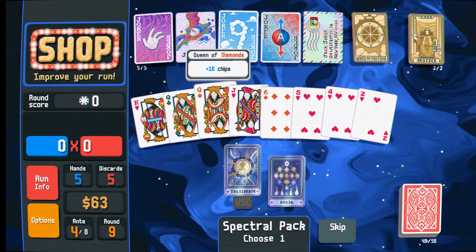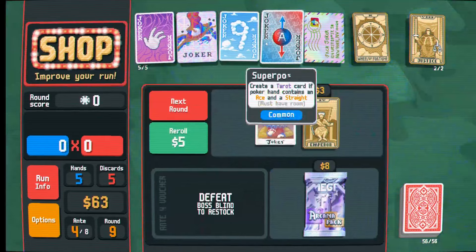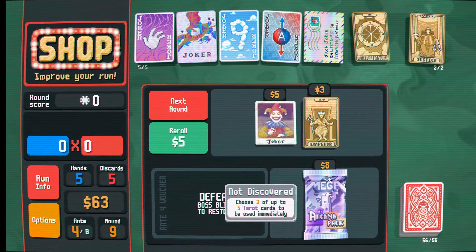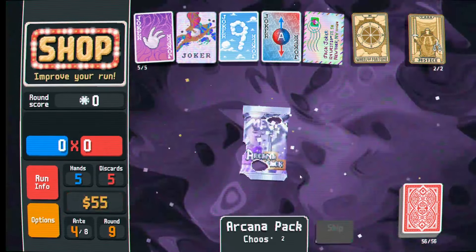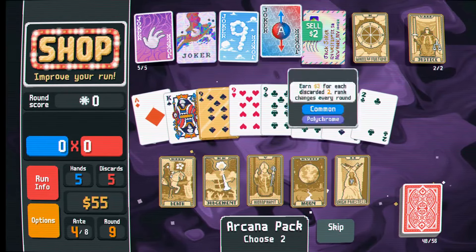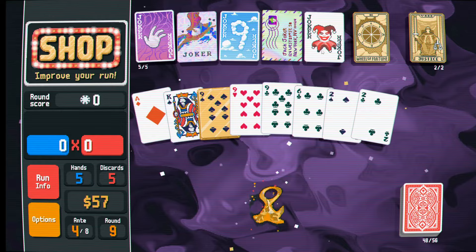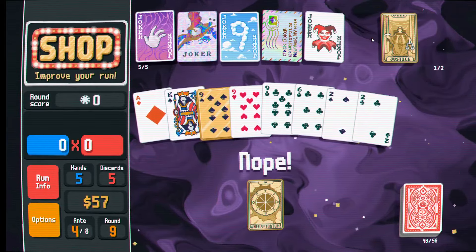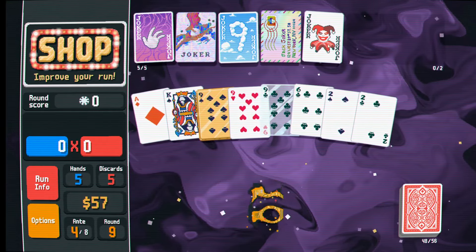We're getting tons of cash here. Might want to reroll more than twice a round now. We can take the spectral pack because these have some really exciting things in them. Ouija converts all cards in hand to a single random rank - definitely don't want that. We will add a gold seal to this 4, because we want 1, 2, 3, fours with the superposition. We can also play the tarot or get more tarot cards to use immediately. I think I'll sell off my superposition here.